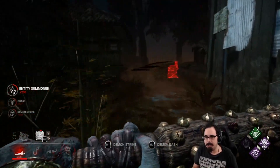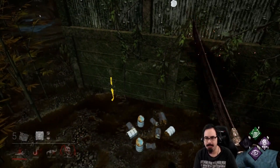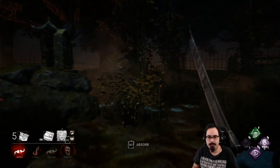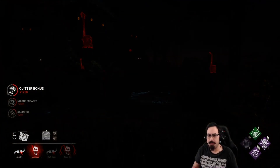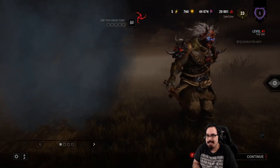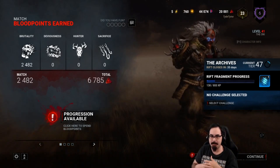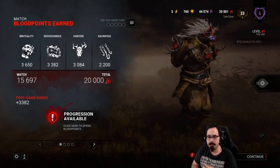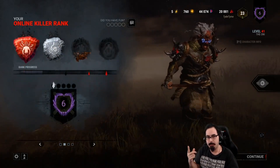We got everybody. People are still learning how to play against Oni — he's really not that hard. He's a far more agile Hillbilly when you let it happen. The key is to not let him build his power up, which means don't get hit. He does need to get multiple hits, so heal up and don't stay injured too long. Those orbs stay around but don't provide that much power individually.